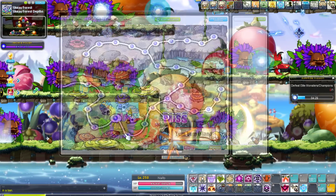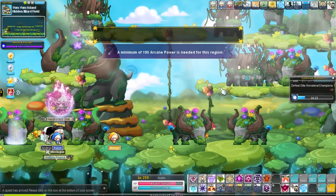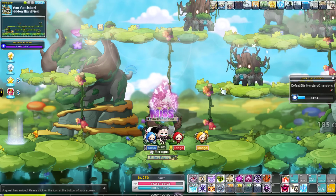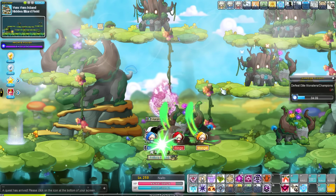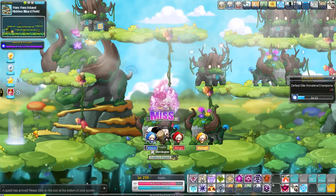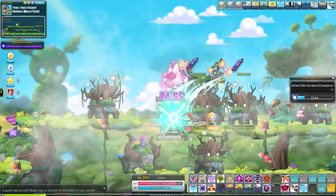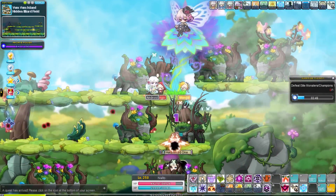215 until 220 — I would honestly even recommend until 230 — because it is vitally important to stay where your marks are one-shotting with Nightlord. Personally, I stayed in Rev 3 until 237 on my Nightlord before the EXP loss from being overleveled was worse than my EXP in Arcana with two-shotting marks. One-shotting marks are that big of an increase to your EXP rates, so stick where your marks are one-shotting. For Hidden Illiard Field, just set your Dark Flare on one side, and if you have Lucid Soul, set her on the other side — same as Shadower but even simpler.